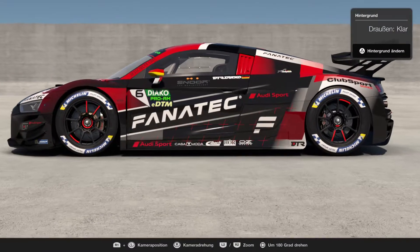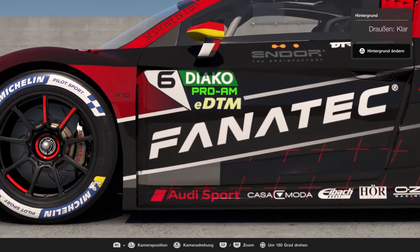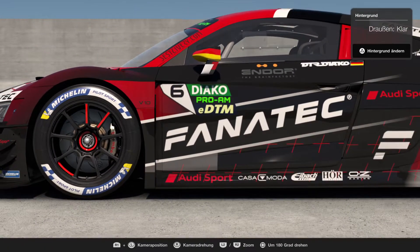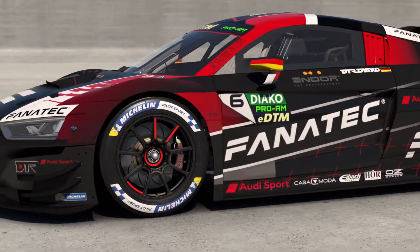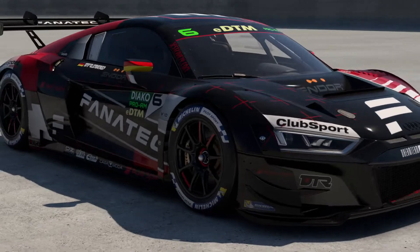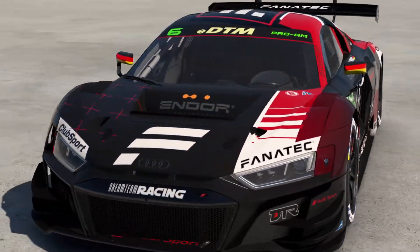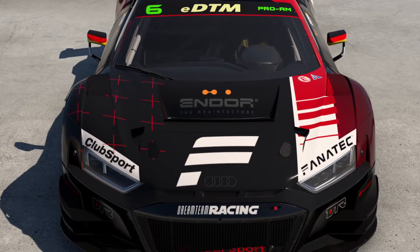As you can see, we have new number boards for the doors. You have to place them on the left and on the right side of the car with the racing number, like this. And we get rid of the number board on the hood or bonnet.